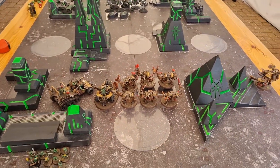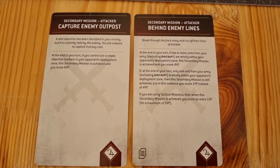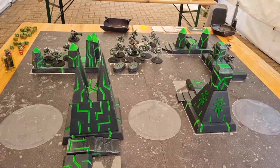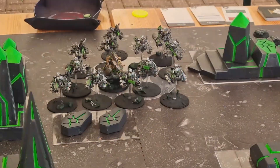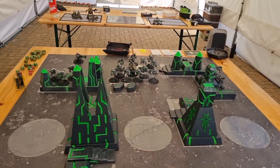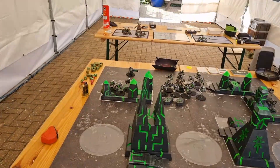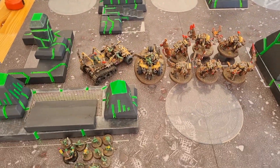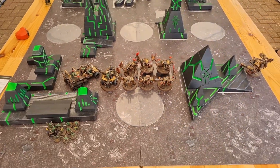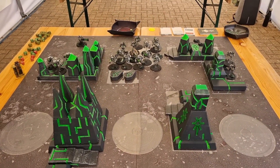We're just about to start the battle. I've drawn my secondary objectives and it's not looking good. One of them is to capture the enemy outpost - that objective over in Nick's deployment zone, the one swarming with destroyers. I've got no way of getting to it, and even if I could, there's no way I'm shifting that lot in one turn. The other one is to get behind enemy lines - also not going to happen. I could have spent a CP to change one, but I've only got one. So I'm not going to be scoring anything this turn.